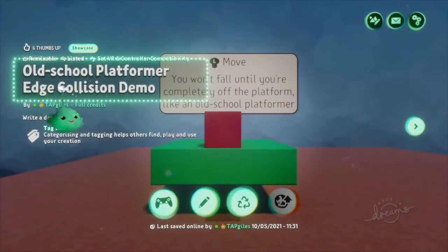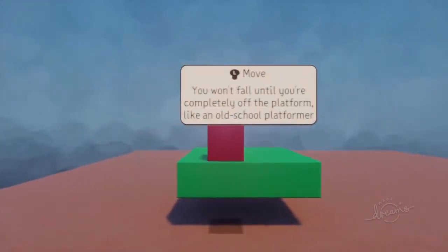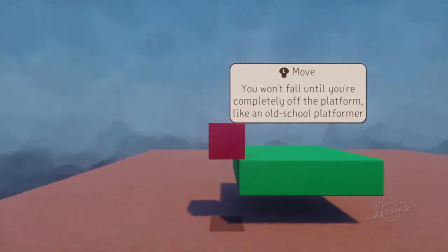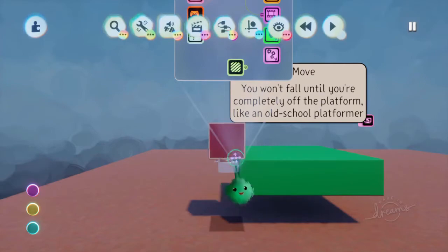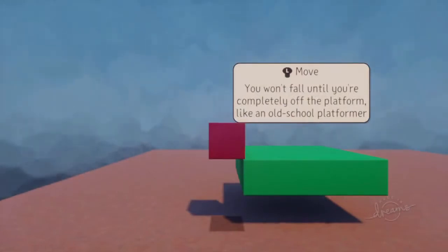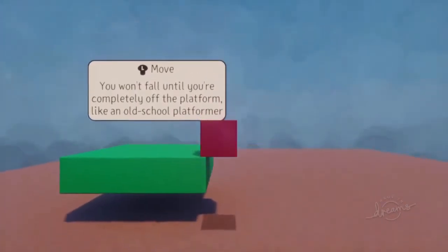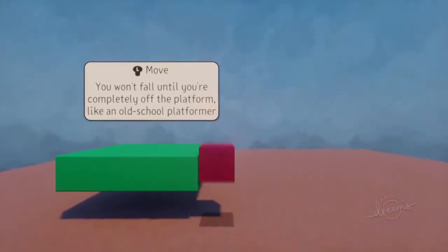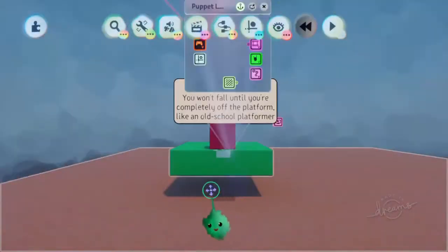I thought I'd show the old-school platformer edge collision demo. In older games, the hitbox — the collision for the player — would be square. So it would appear like the character was on an edge, but really the character was a square moving around. If they'd walk to the edge of a platform, they'd still be standing on it, even though it wouldn't look like that. That gives a strange old-school feel to the platforming. If you're completely off of it, you'll fall; otherwise you'll fall onto the platform. And it's actually quite easy to do once you think about it the right way.